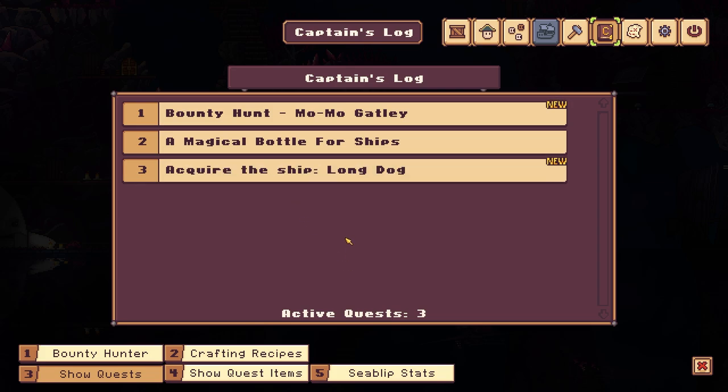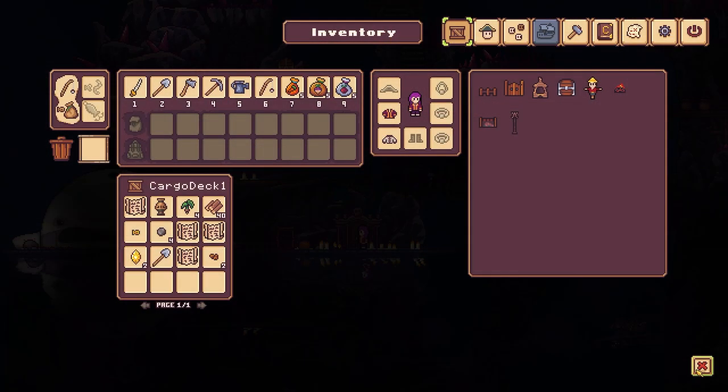What are we going to do? Bounty hunt, magical bottle, choir, the ship, the long dog. We're probably going to leave it there. We'll do the rest of the days in episode two. It's out on Steam — in New Zealand it's $21.99 so probably cheaper in your country. Early access, pretty cool game! You guys have a good rest of your day, night, whatever it is, and I will see you in the next video. Bye!